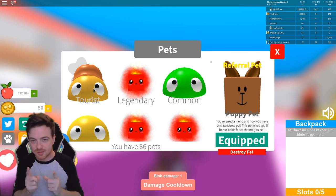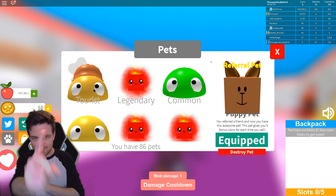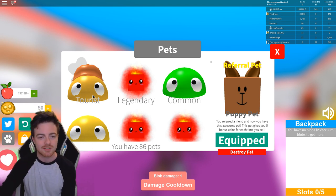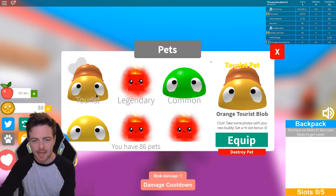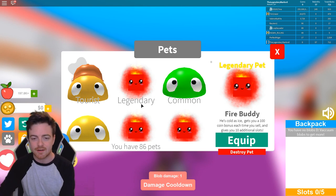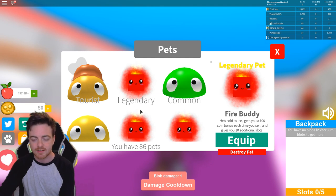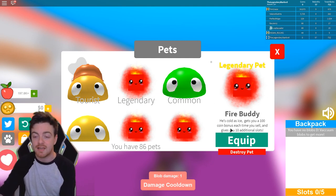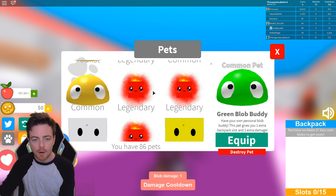I'm going to go through all of these and show you every possible pet you can get inside Blob Simulator. The first one is the tourist one - a basic one you get from normal eggs. The second one is the legendary - I already had two or three of these because I bought some robux and got them quickly. This little dude gives you 100% queen bonus each time you sell and also gives you 10 additional slots. He's probably one of my favorite pets.